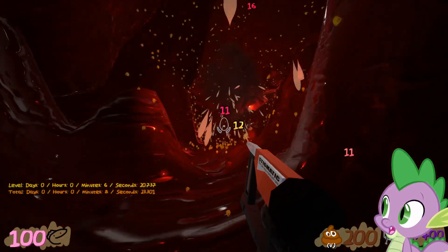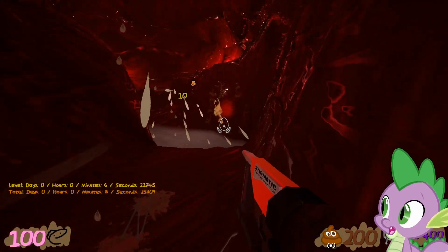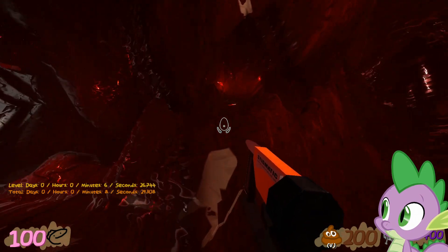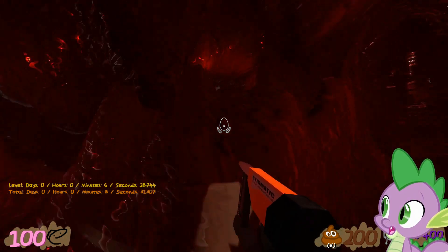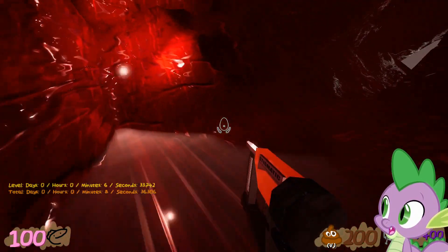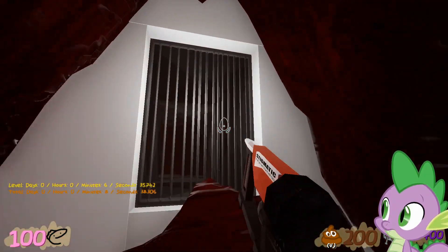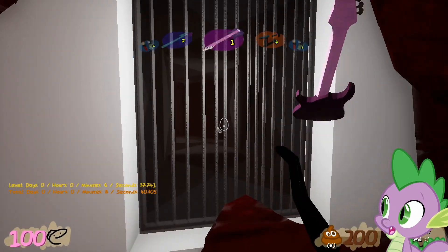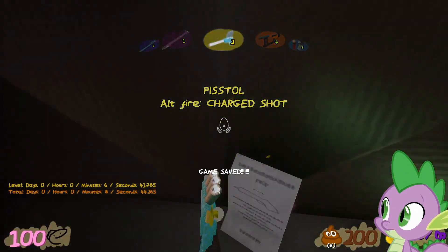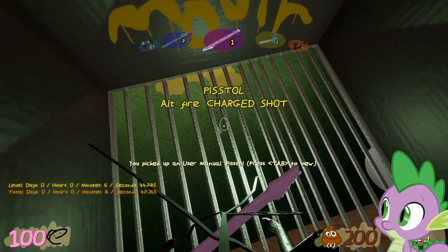There are some bubbles in here you're going to want to clear out, as well as a pus module there. There's some boomer juice up here — you don't need it yet, but might as well grab it, it's free and it doesn't hurt you. I'm playing this game on the lowest graphic settings, so there might be some weird texture warping happening.